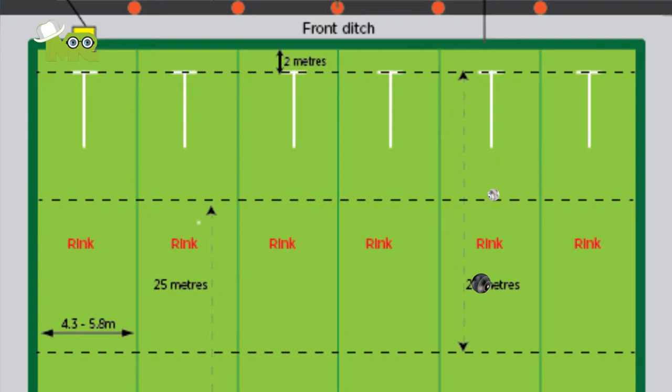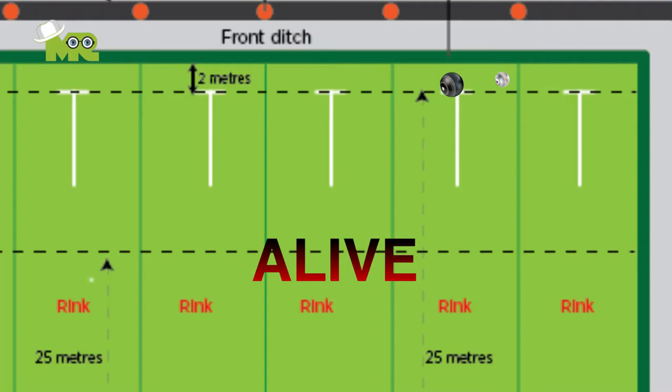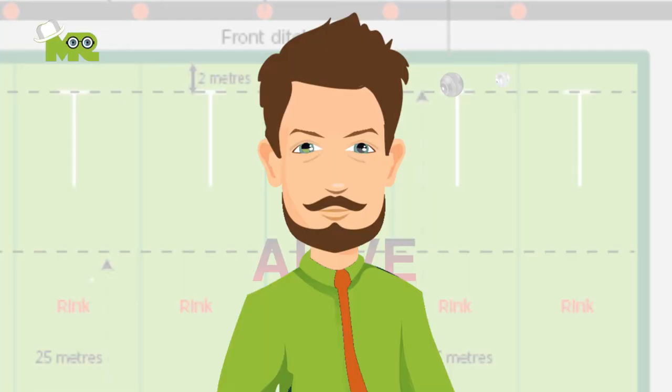14. In case the jack is knocked over into the ditch, if it is within the boundaries of the rink, it will be considered alive and in play. 15. In a situation where the jack passes over the side boundary of the rink, irrespective of whether it's in a ditch or not, it's considered a dead end and is replayed with no scores being counted.